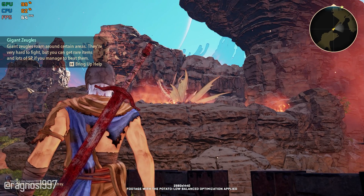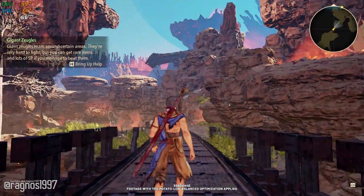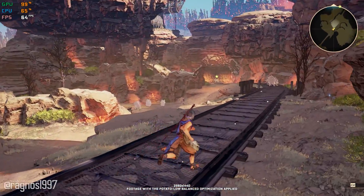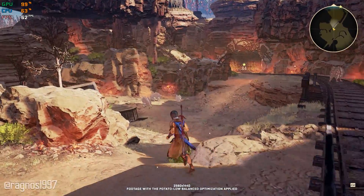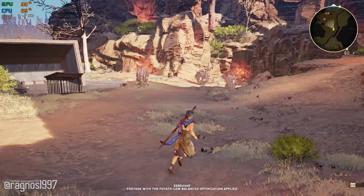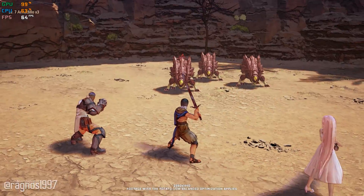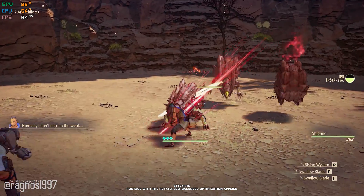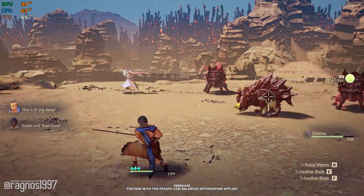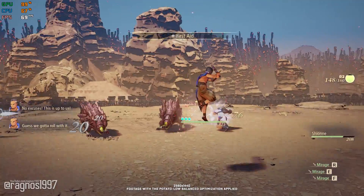That is one enormous stray. I don't think we can take it right now. We've almost made it to Ulzebek. Normally, I don't pick on the weak. This is it! Dig deep! Easier said than done. No excuses! This is up to us! Guess we gotta roll with it!